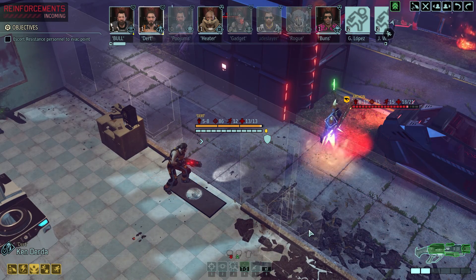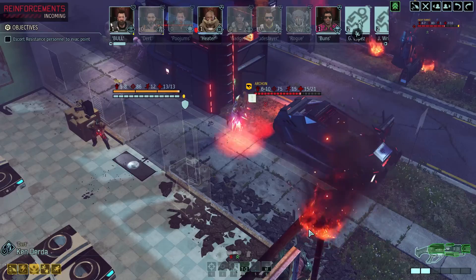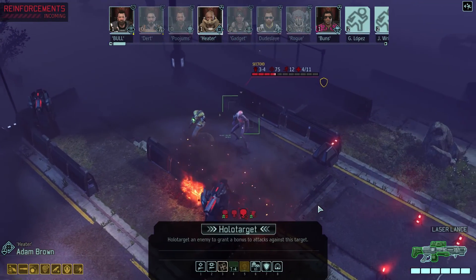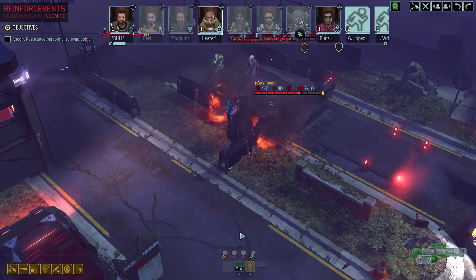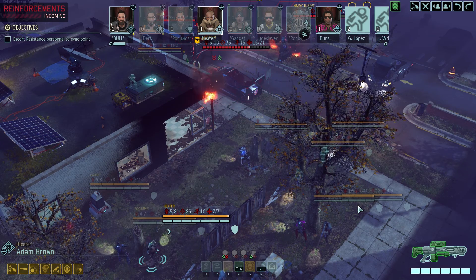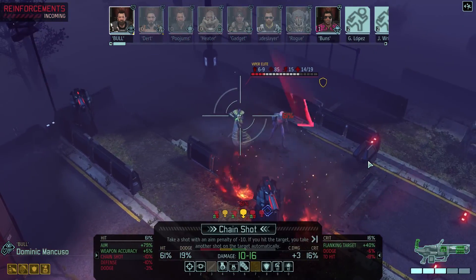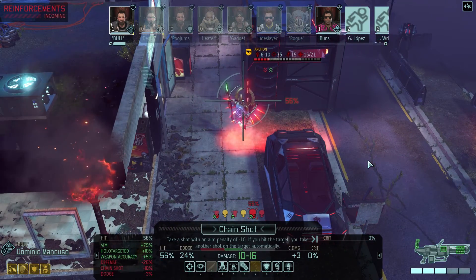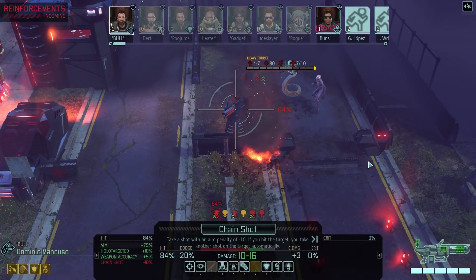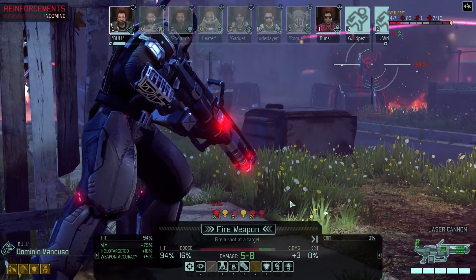Oh god — instant regret. Yeah. Gotta do better. We can't take him down — that's just not a thing. I think we will actually try to take out this turret. I do have pretty good shots on these guys in the back. It's only a 56% shot though. The guy can just do a simple normal shot. Do I take the guaranteed kill on the turret? These are just terrible shots.